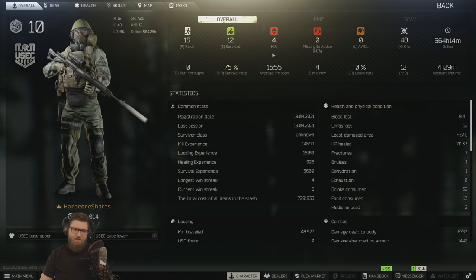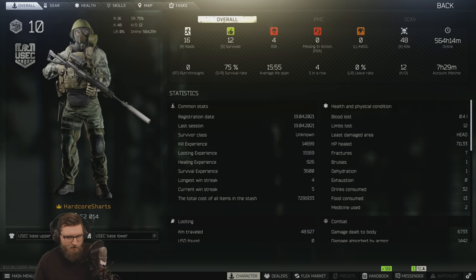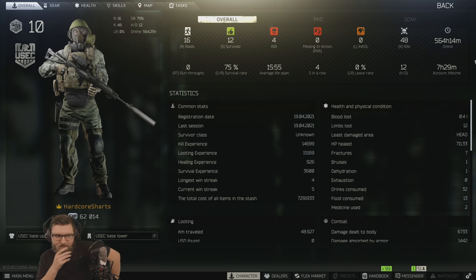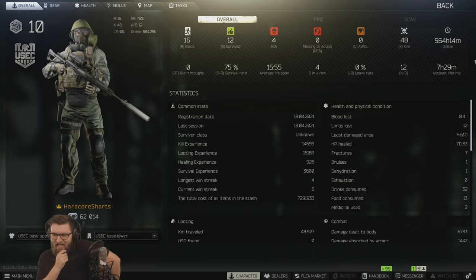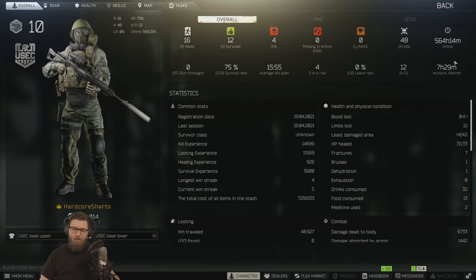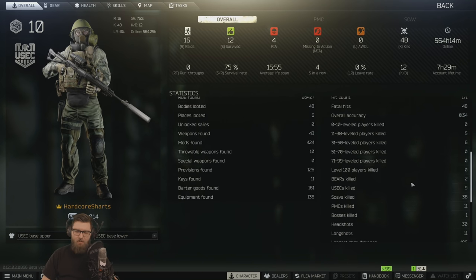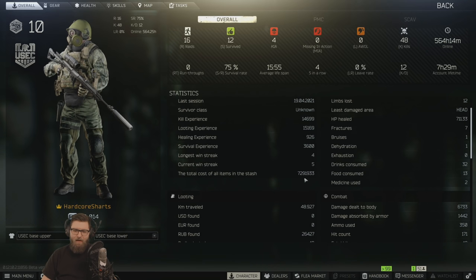Day one stats — let's take a peek. Arguably the best hardcore start I've ever had. I would say this is definitely up there if we're ending the day with a thermal SVD. That's pretty good — I can't complain. That's pretty solid. How many people did we kill? We killed 11 PMCs today, one boss killed, 48 total kills, and total stash value of 7 million rubles.